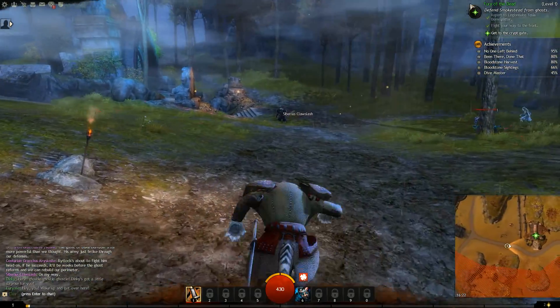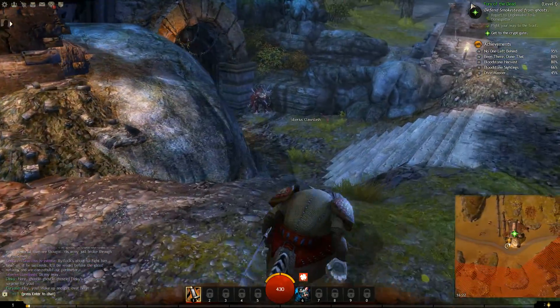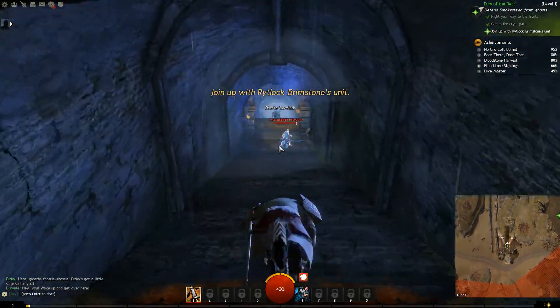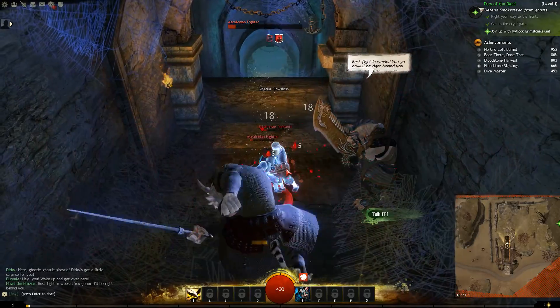One of the benefits of having low-level characters and leveling them up whilst you've got your main is you can key-farm for Black Lion Chest keys. Join up with Riktlock.